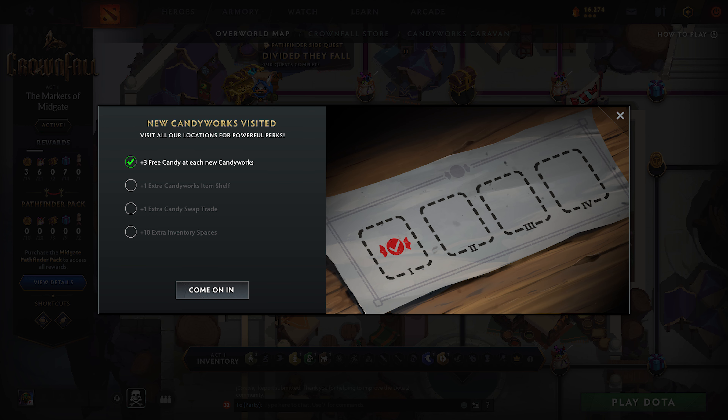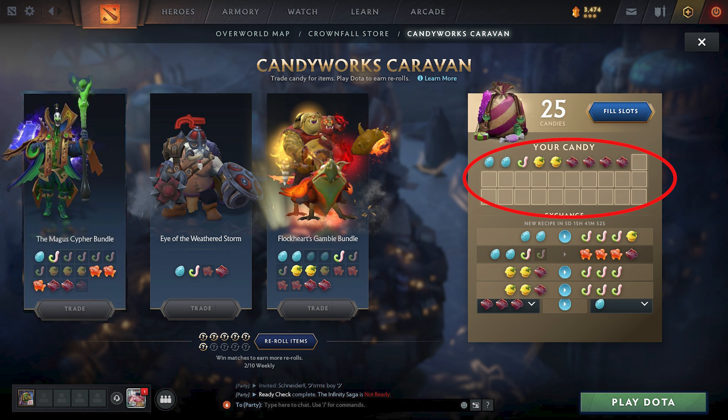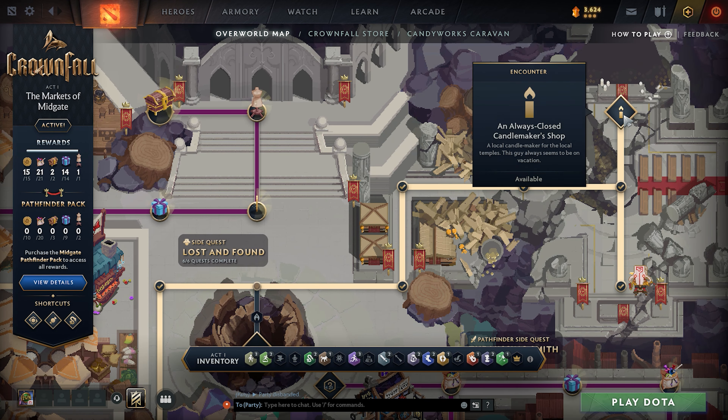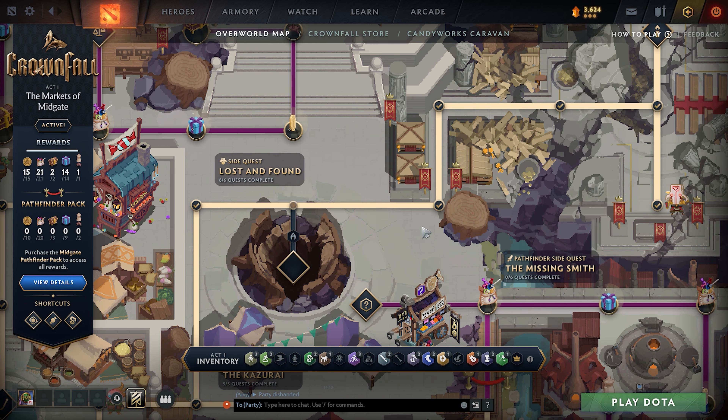In the Candy Shop there are 4 acts and each act gives a different reward. Act 1 is already claimed. Act 2 gives plus 1 extra Candyworks item shelf. Act 3 gives plus 1 extra candy swap trade. Act 4 gives plus 10 extra inventory spaces. After finishing all paths, you finally reach the Candy Maker, but in game the Candy Maker is currently unavailable. It opens on May 14th when Act 2 will start.